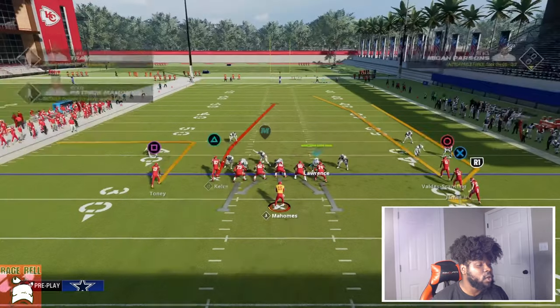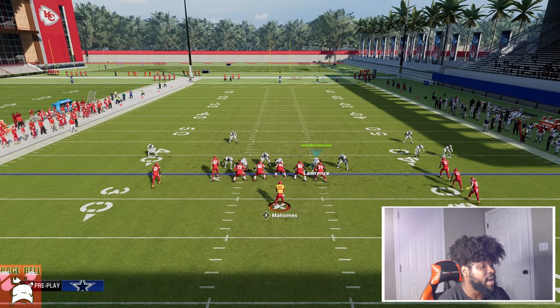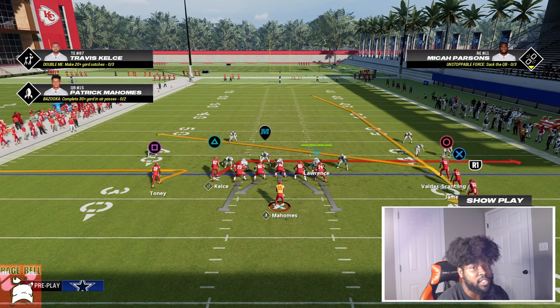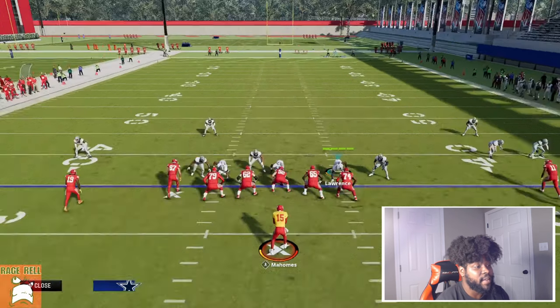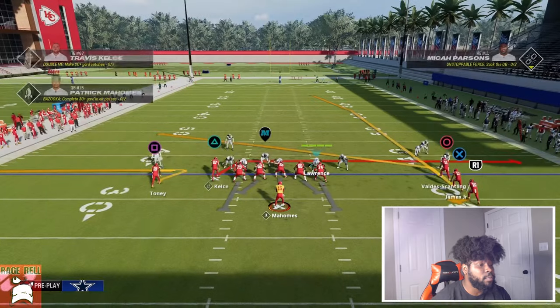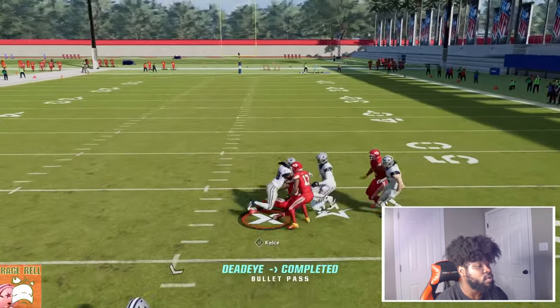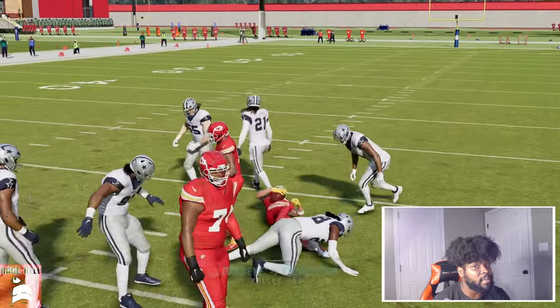The reason this happens is because they're all-out blitzing, so somebody's coming free obviously. The point is that he cannot get pressed because of where he is on the line — they can't get to him. So what's going to happen is we have this quick drag. As soon as you catch this ball, you see the user fly to the right, you throw that immediately. This is a quick setup — it's going to be a quick read.